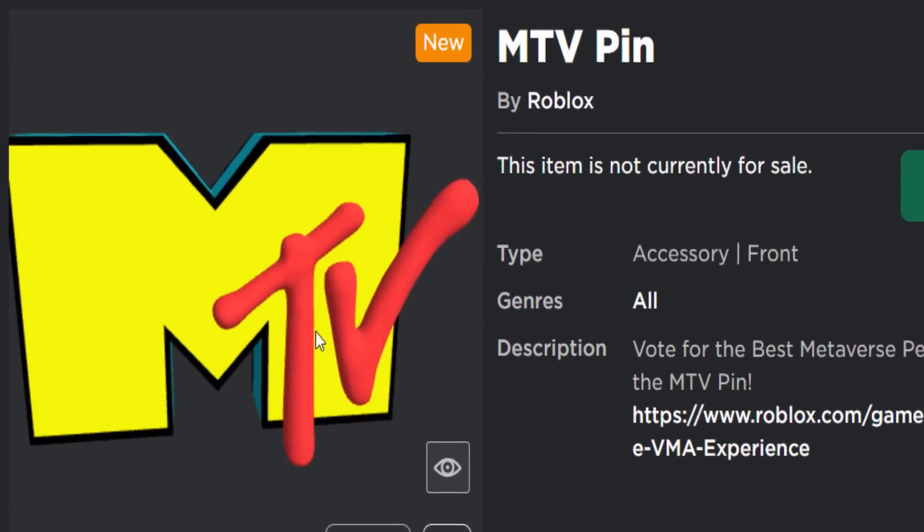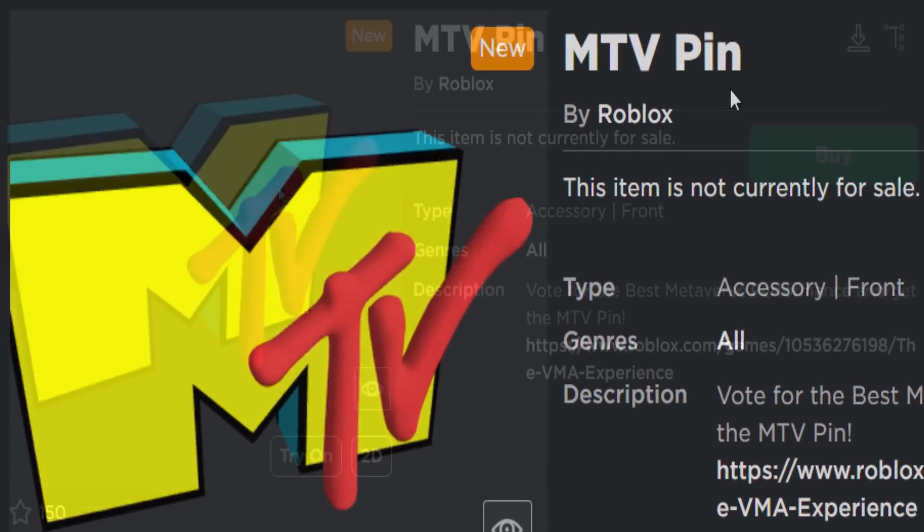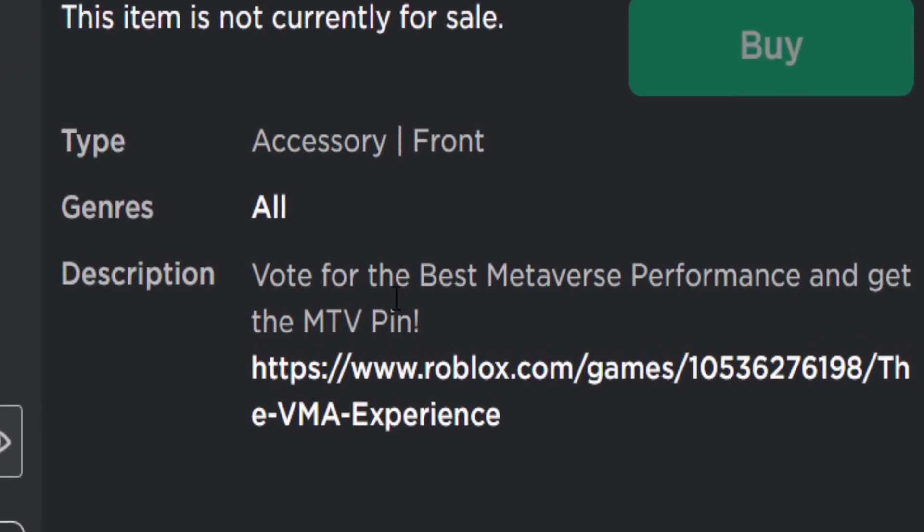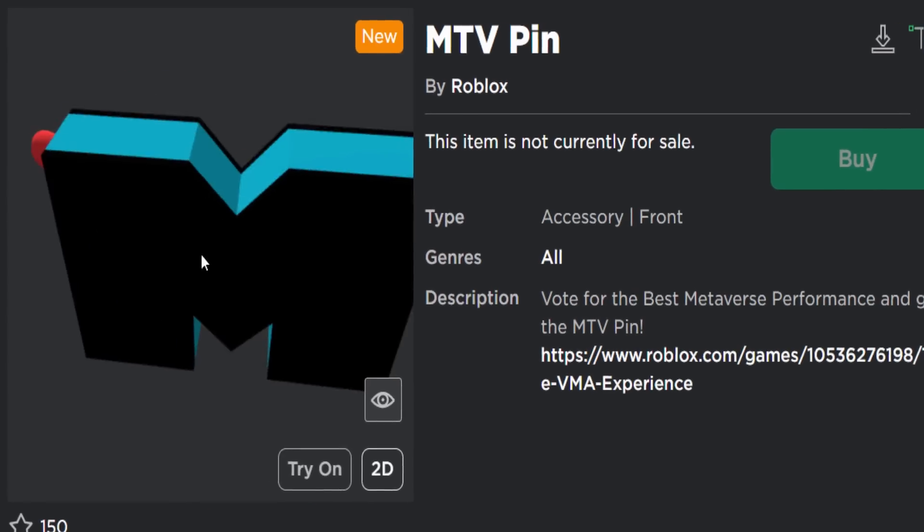Anyway, we can get some free items. The first one is called the MTV Pin. To get this one, you have to vote for the best metaverse performance and get your own MTV pin. Sounds pretty easy — I'll show you guys how to do it.